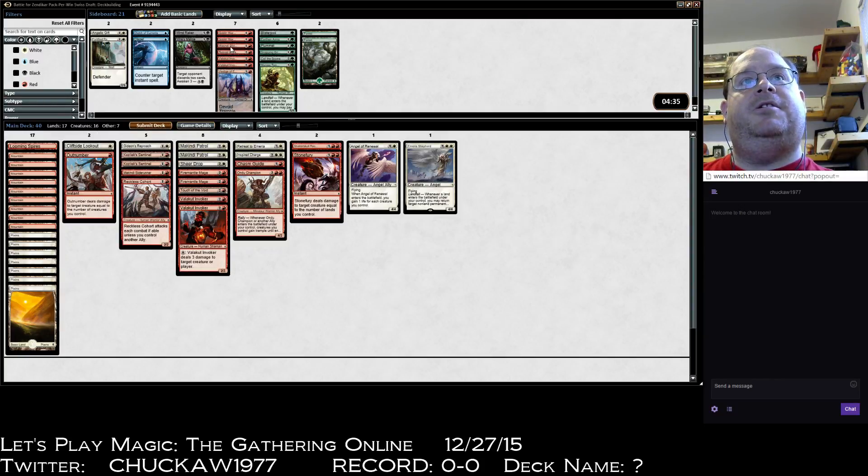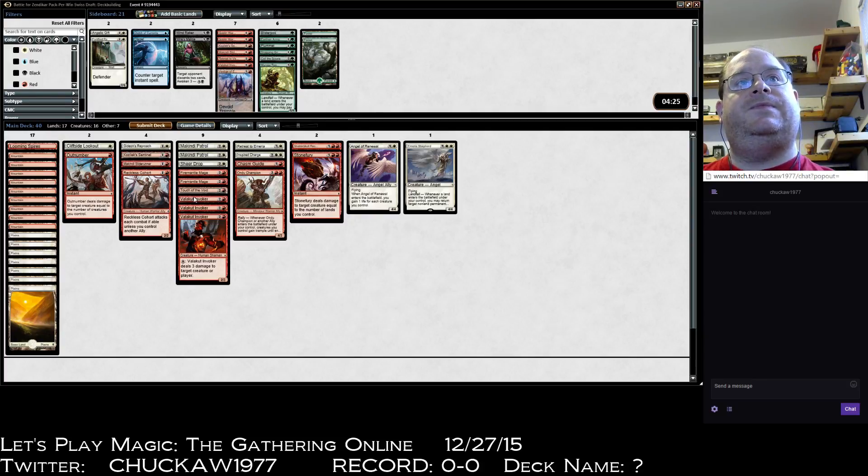Makindi Slide Runner's not good — it makes me want to put in the third Valakut Invoker and take out one Kozlik Sentinels. I think that's a good deck. Yeah, I like this — this is a white-red ally deck with some nice little flavor stuff thrown in there. I'm submitting this; I think we're good to go. That's my deck — seems good.